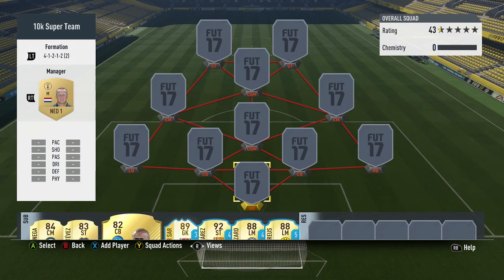Welcome back to my channel. In this video I'm going to be doing a 10k super team. This is the second squad builder I've done on my channel — the first was the 4141 100k team. This time around I'm doing a 41212 second variation 10k super team. I've used this team a few times now and I think it's really good. This formation is really strong, let's get into it.